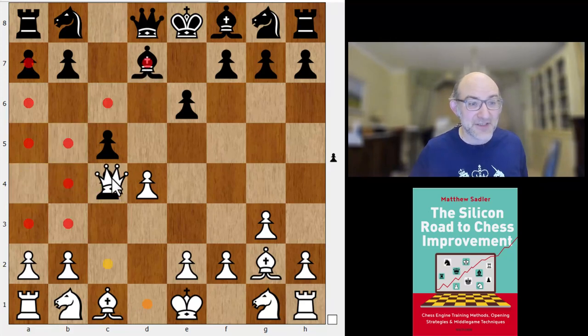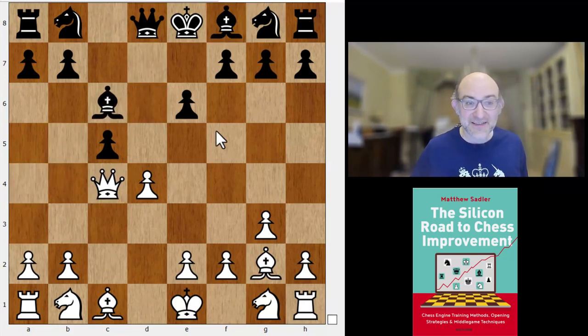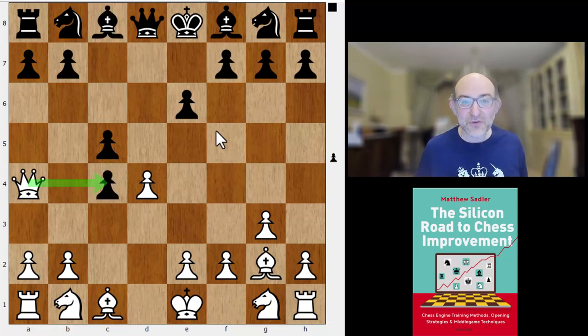It must also be said that Bd7 Qxc4 and now Bc6 was the Dragon's way of doing it, and that also looked pretty good. So Qa4+ is not at all a problem.